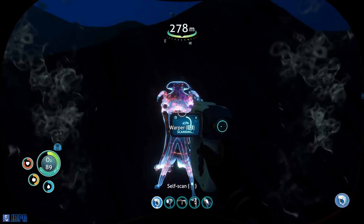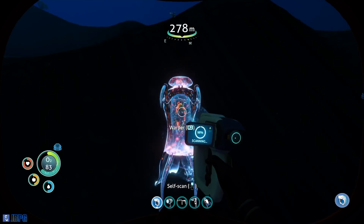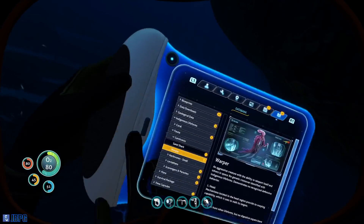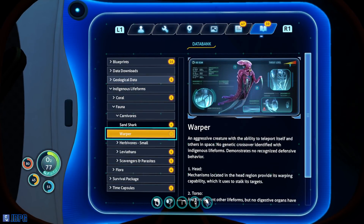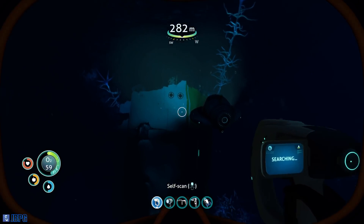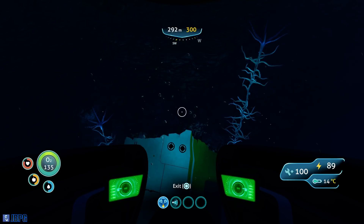Come on, come on — this time please. Got one! Indigenous life form: a warper. Aggressive creature with the ability to teleport itself and others in space. No genetic crossover identified with indigenous life forms. Demonstrates no recognized defensive behavior — further research required. Okay, well at least we've got a little bit of information about them now. Let's try and check out this wreck.